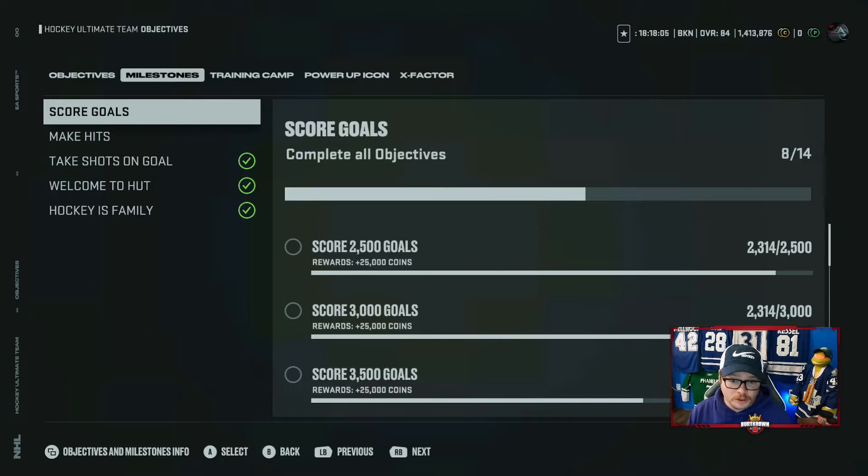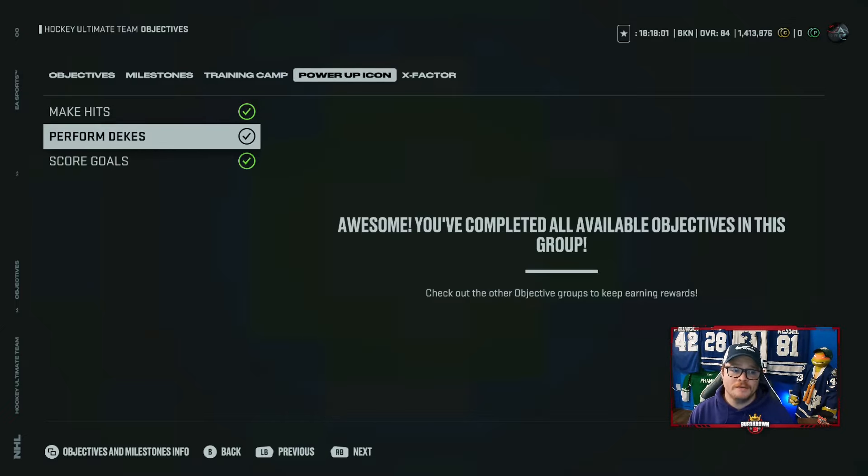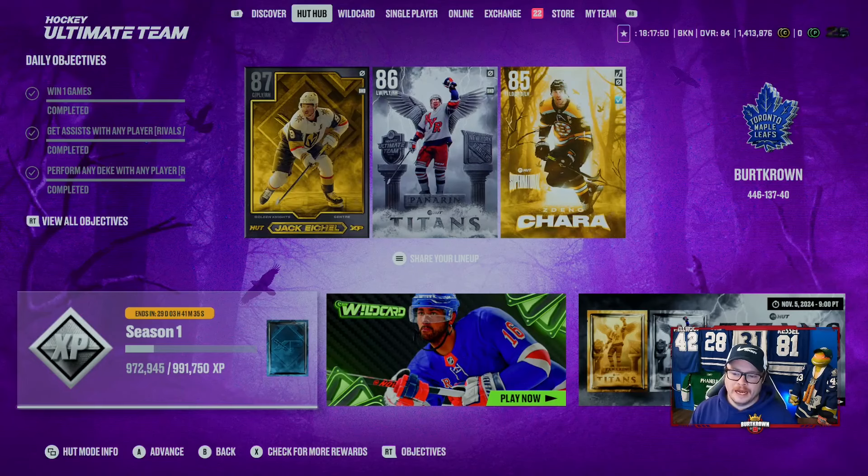Just those two things - shots and competitive - give you 140,000 coins for the week. Then add the hits, goals, and other objectives on top of that. If you haven't done any of these milestone objectives yet, slowly work on those too because they also give you 1,200 coins per time you finish one.